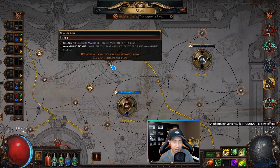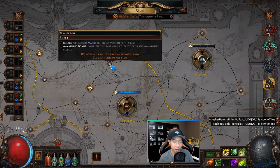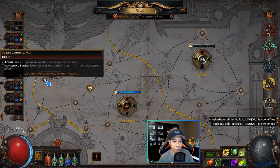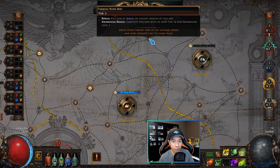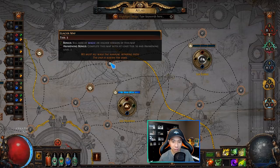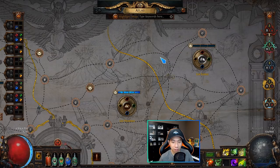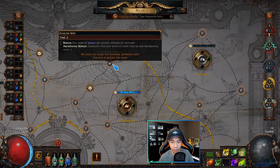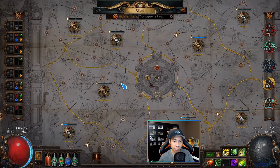There's a second set of rules map drops must obey. Using Glacier — a tier 3 map — as an example: the maps that can drop from it are anything directly connected to it by the dashed lines. There are five maps connected to Glacier and I can drop any of them as long as they also obey the tier rules. For instance, Forking River is tier 3 so it can drop from anything in Glacier, but Crystal Ore is tier 4 so it can only drop from magic, rare, or boss encounters.